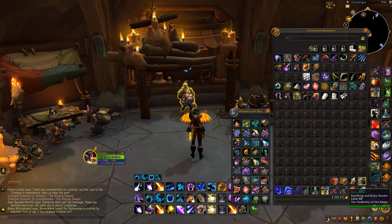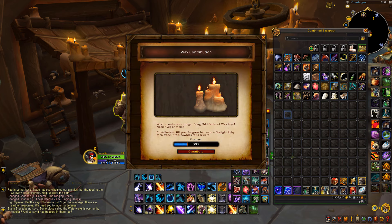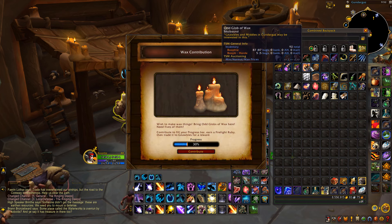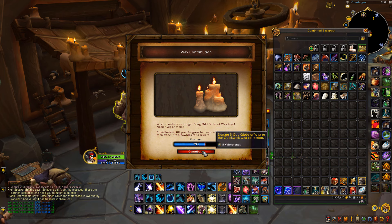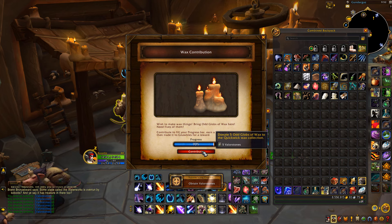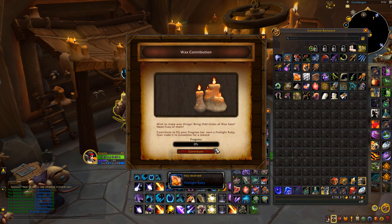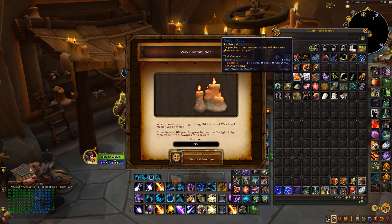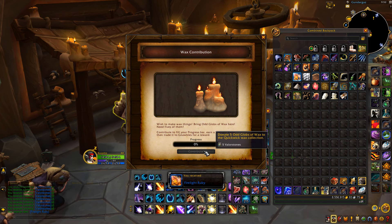Once you have a bunch of wax, head over to the wax vendor. Click the wax contributor NPC next to him and use all your wax by clicking Contribute. This gives you the Firelight Ruby, which is the currency for the vendor and is what you'll use to buy the boxes.